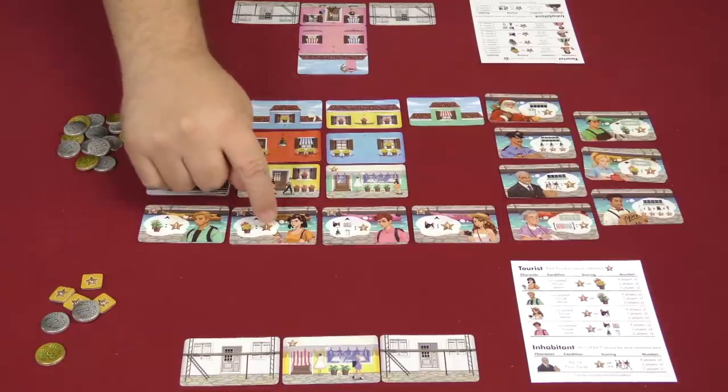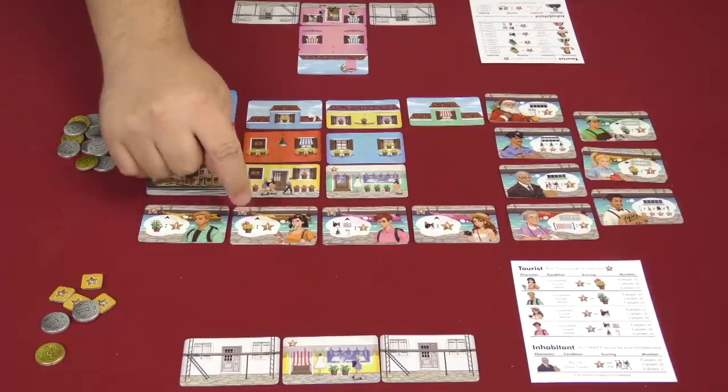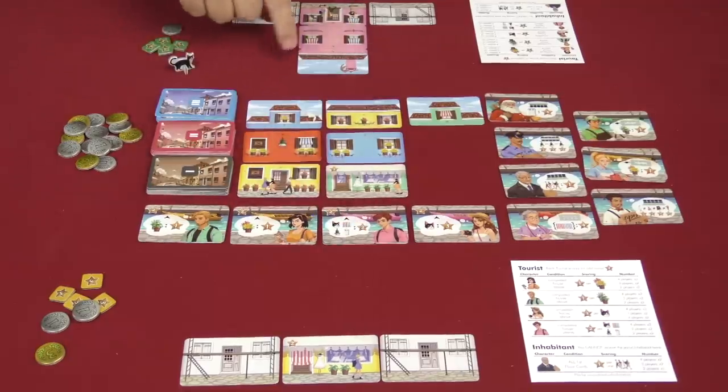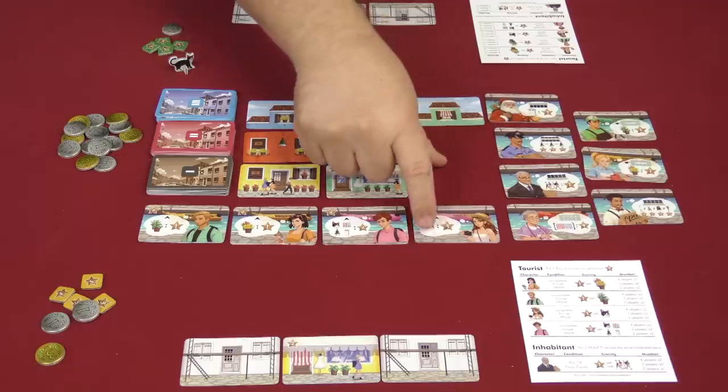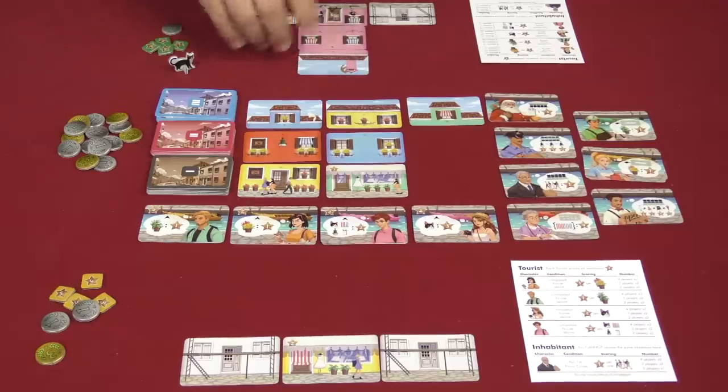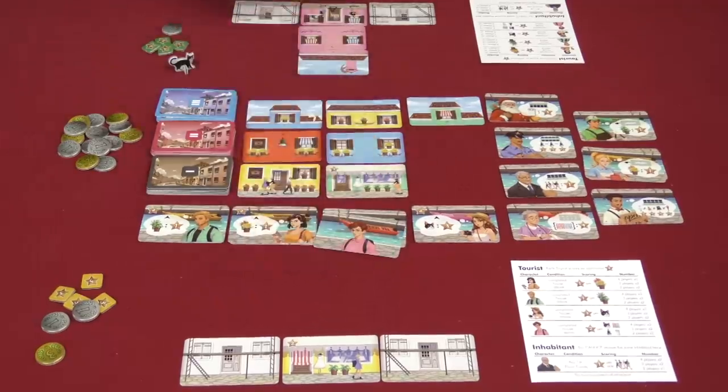For example, this tourist gives you one point for every green potted plant; this one gives one point for every red or yellow potted plant; this one gives two points for each of these features found in your house; and this one gives three points per cat. If I chose that last one here, I have two cats — that's six points. If I chose this other one, counting chimneys, cats, and awnings, that comes to twelve points for this house.